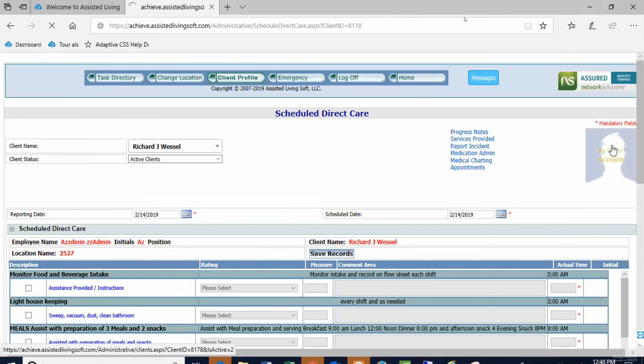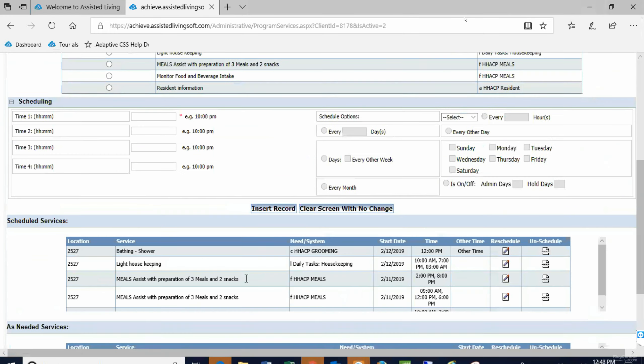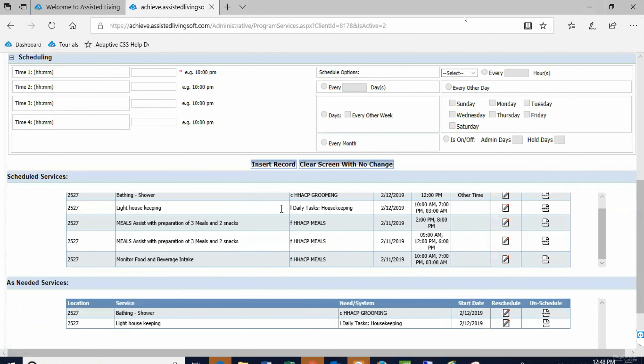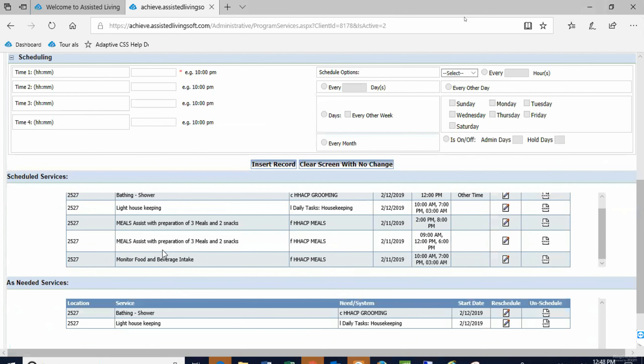Now I'm going to reschedule this — the 3 a.m. business. I'm going to click 'Schedule Direct Care.' I scheduled monitor food and beverage intake at 3 a.m. — I know why I did that, it was the end of the shift. When do your shifts end? Let's figure out the shift end times.